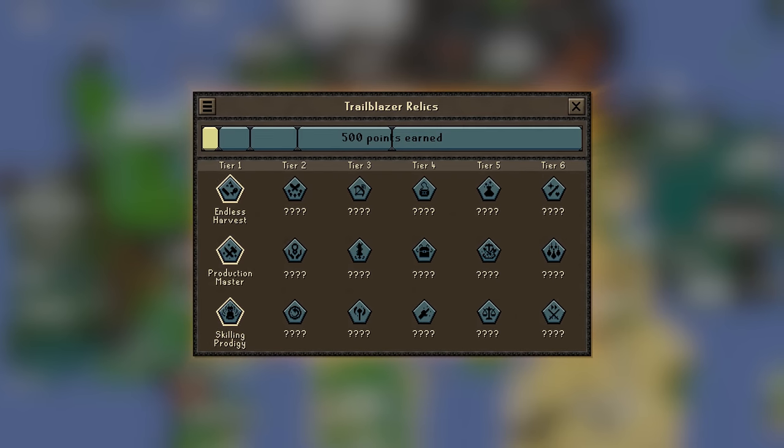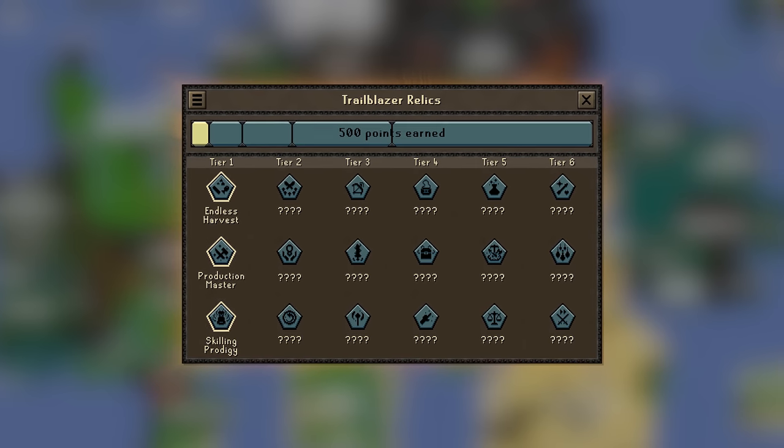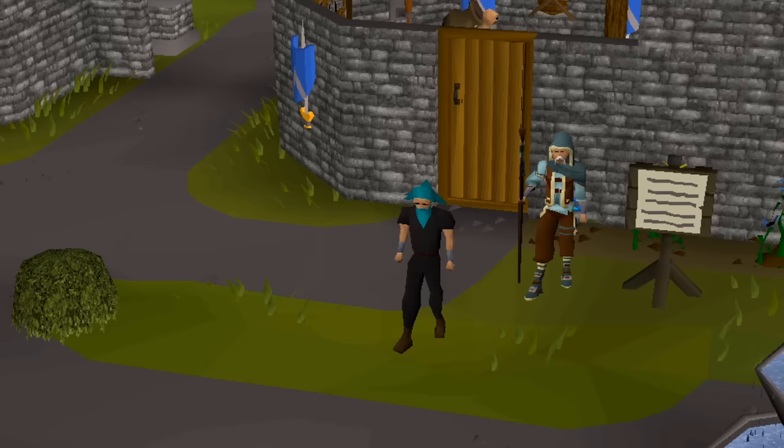Relics range in ability from Tier 1 to Tier 6, and one of the first choices you'll make is deciding which starter relic to receive.